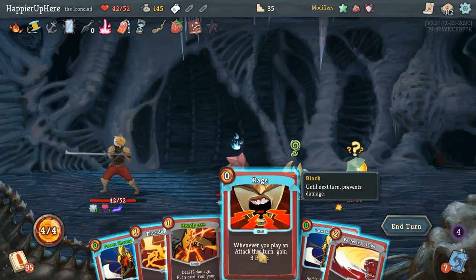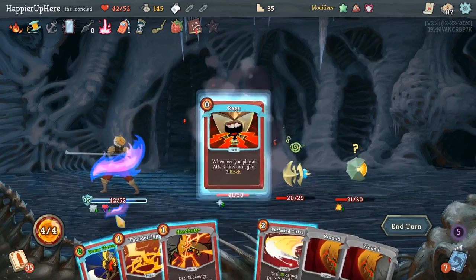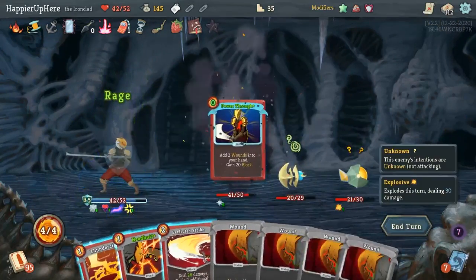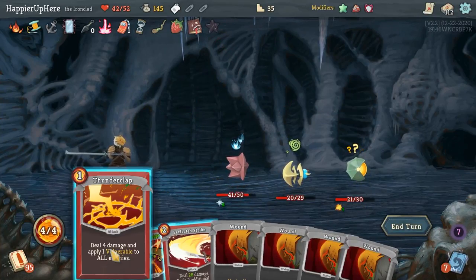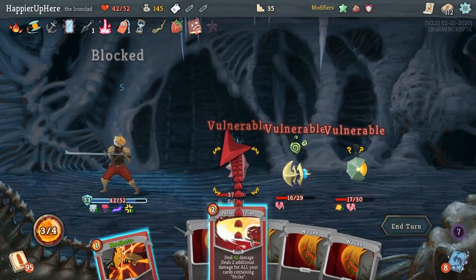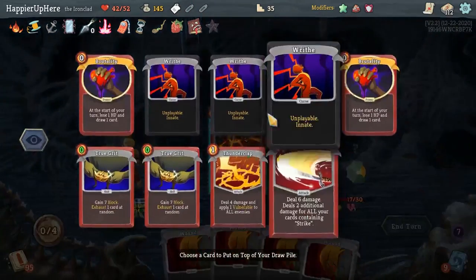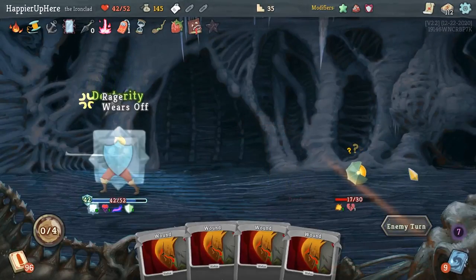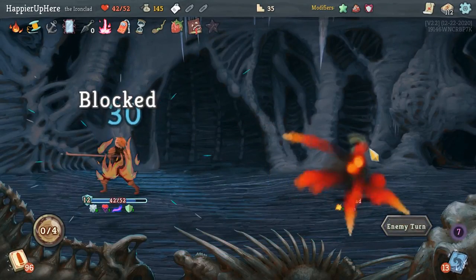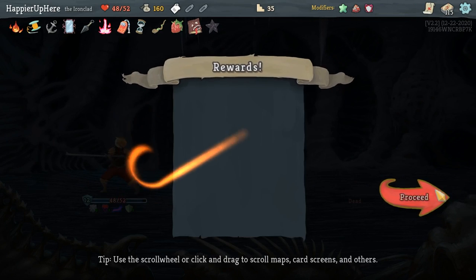Let's do Rage — I could kill him with Perfected Strikes, but I'd rather wait. How much damage is this? Just 30. So let's do Thunderclap and then kill this guy with Perfected Strike so I don't have to worry about him. I can also Headbutt a Perfected Strike — actually they're all dead. Second Wind, Battle Trance, Flex — I think I'll take Battle Trance.